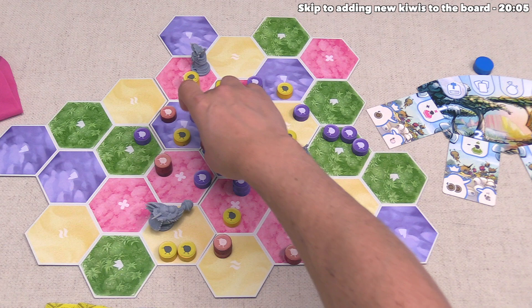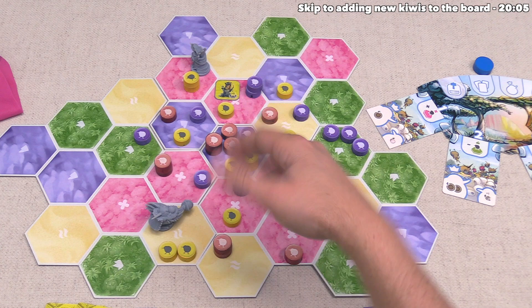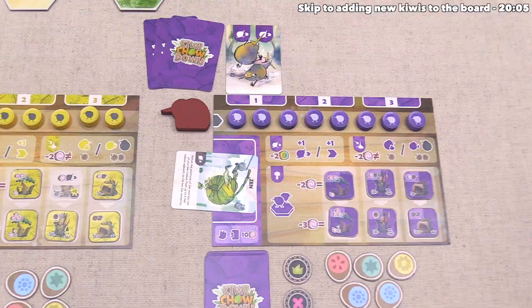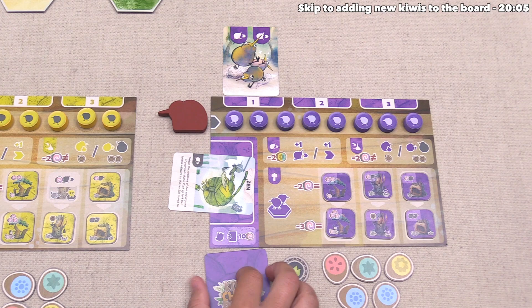Size three kiwis are a risk. They are powerful for pushing other kiwis around and claiming objectives, but somebody might decide it's worth the food and the action to explode it to really change the makeup of the board. Red is done with their turn, which means it's once again time for us to go. We have three cards to choose from — a build action, a feeding action, and a wild card. Once we go through our entire deck, we simply shuffle up our discard pile and make a new deck.